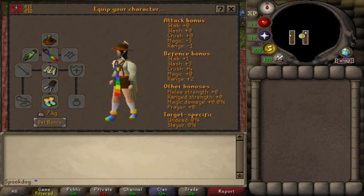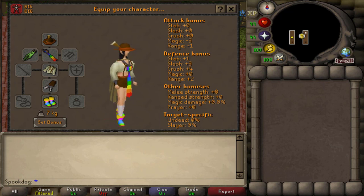This used to be my go-to fashionscape in free-to-play. This requires the lederhosen outfit, which you get from random events. The scarf is from Diango, the boots are from the Stronghold of Security, and the cape is from Edgeville.